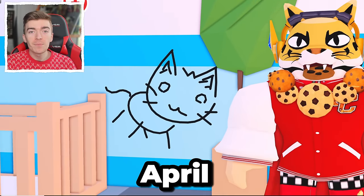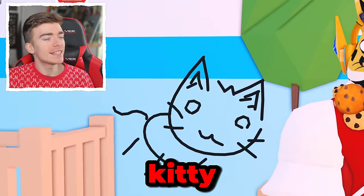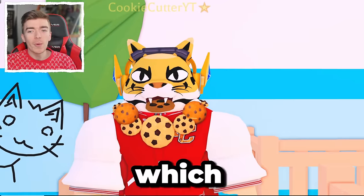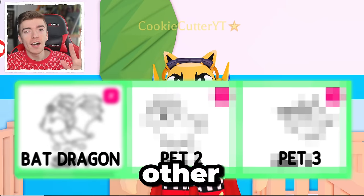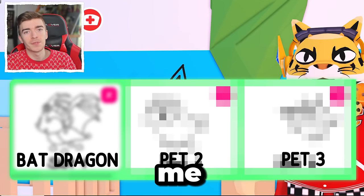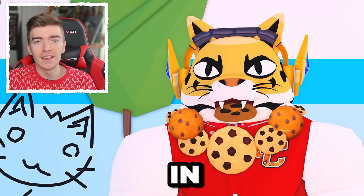This is a 2D kitty, an April Fool's pet that exists inside of Adopt Me. But a 2D kitty isn't enough for me, which is why I want to make a 2D Bat Dragon and five other 2D pets that don't exist in Adopt Me yet, to find out what we might get in April Fool's in Adopt Me.